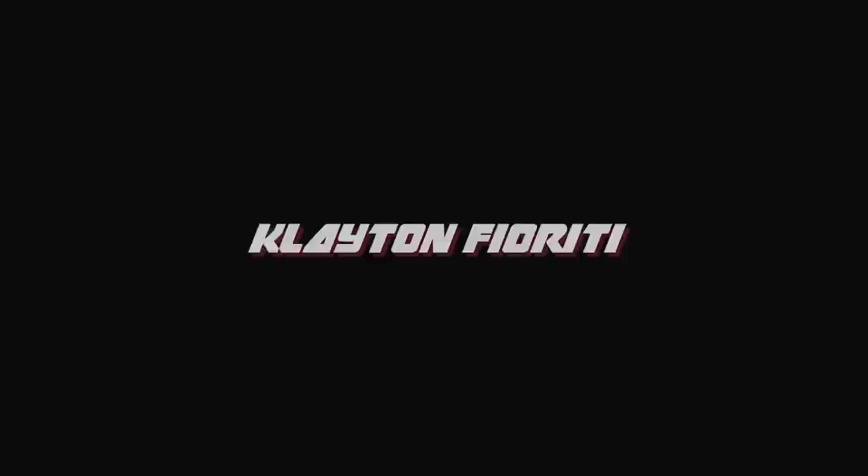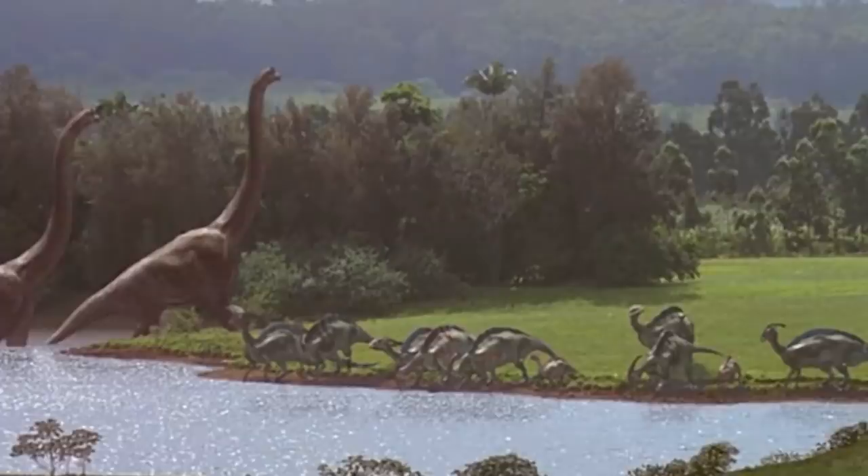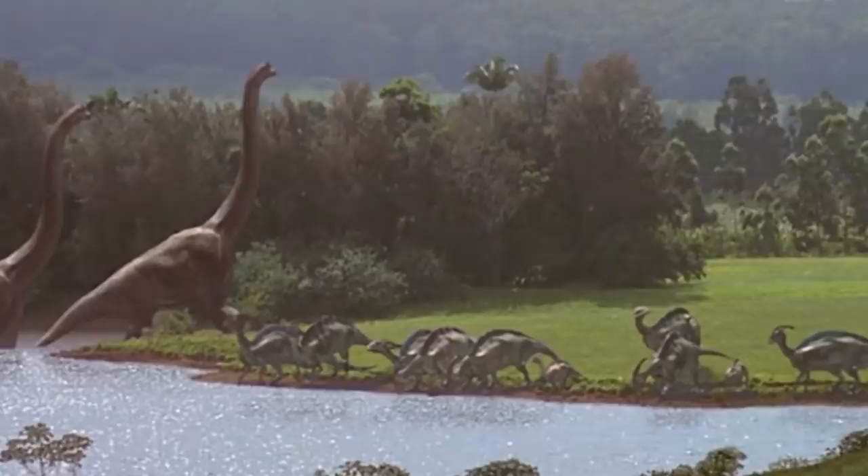The first time we'd ever get to see a Parasaur within Jurassic Park is in the film adaptation of the novel. Here, it's shown to live in the Brachiosaur enclosure and heard within social groups near the watering hole. These particular clones are colored differently to all other appearances of the animal in the entire franchise, with the Parasaurs possessing a dark green skin tone.